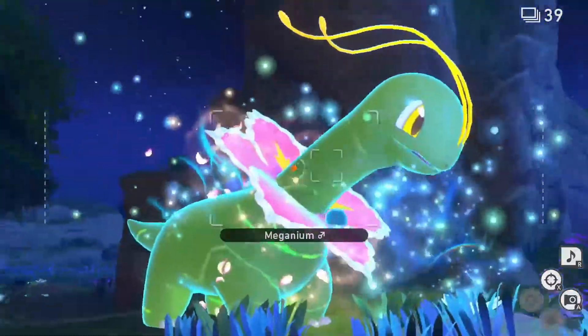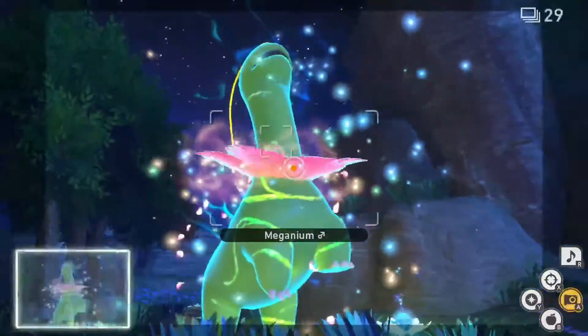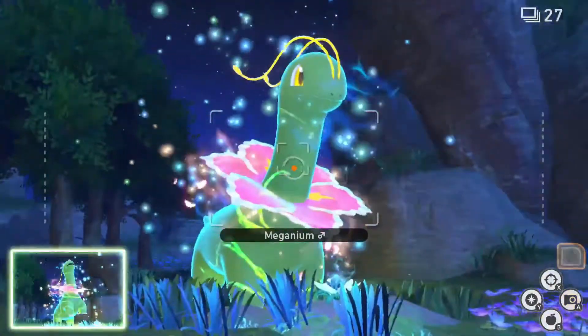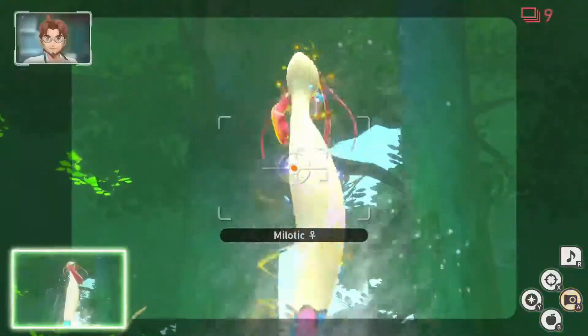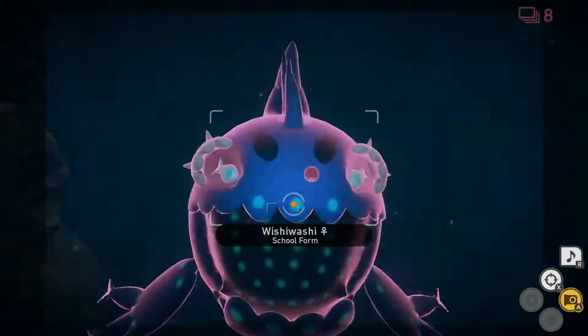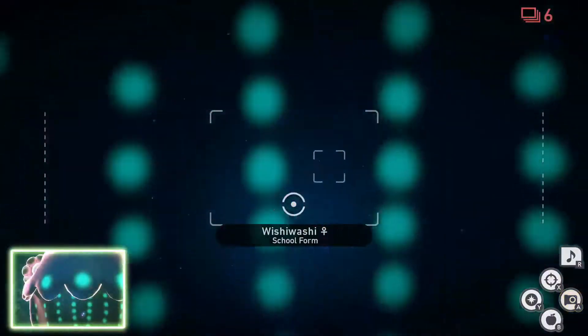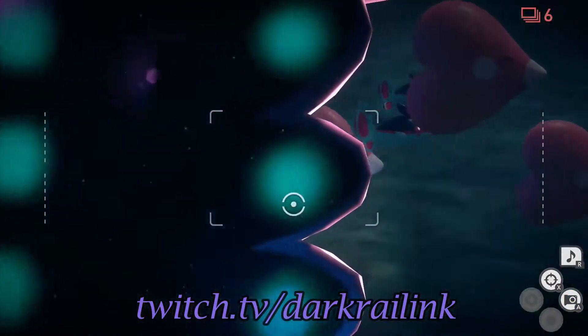Hello everyone and welcome, my name is Darkrai Link and today I will be showing you how to get 1-4 diamond stars for Wurmple in the new Pokemon Snap. This video is for those who want to go above and beyond with their pictures and be the best like no one ever was. If you enjoyed this video please leave a like and subscribe for future videos and come check me out on Twitch at Twitch.tv slash Darkrai Link, I'd be happy to see you there.